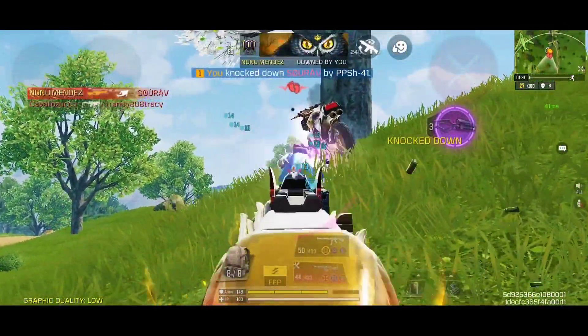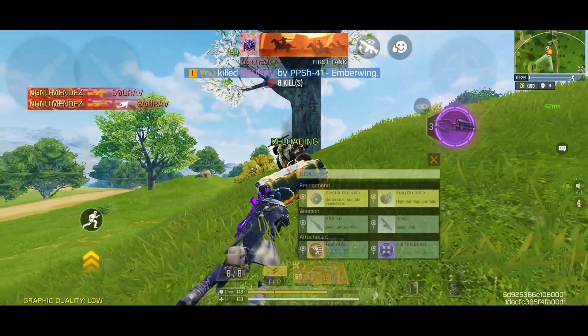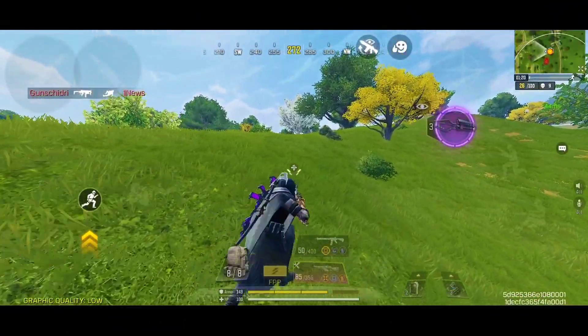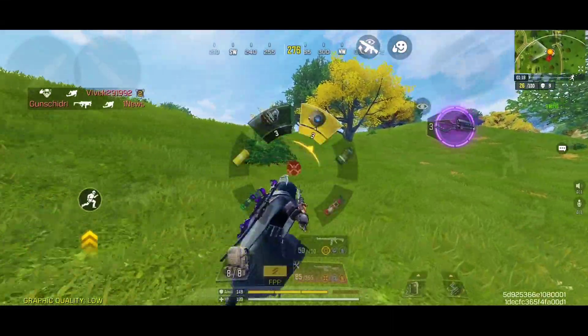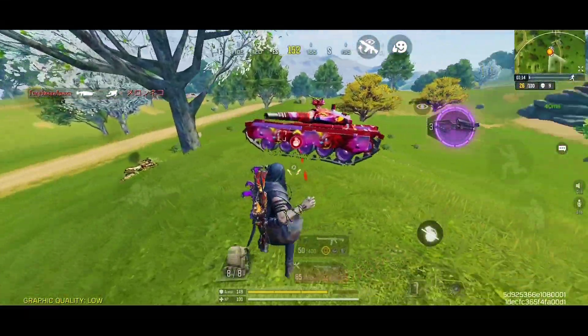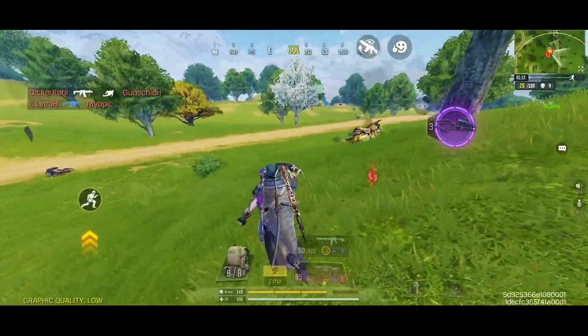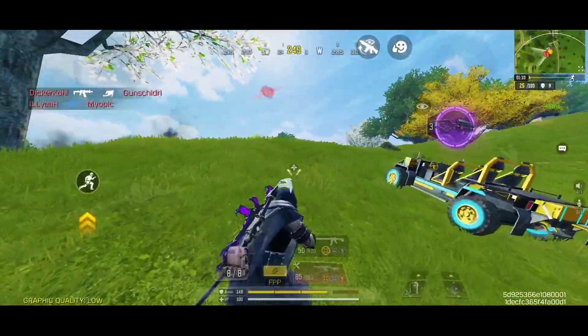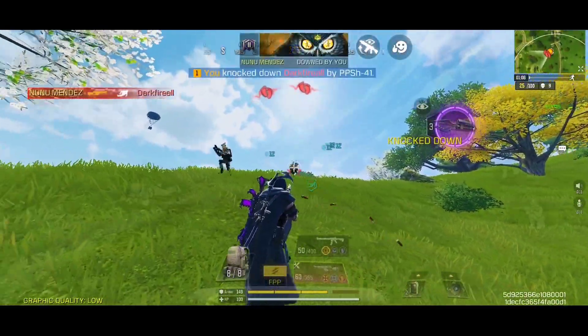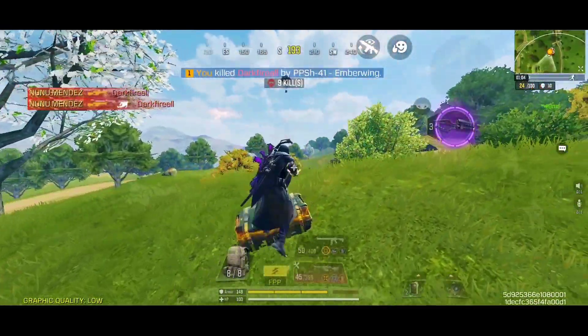However, it is pretty decent with aim down sight. With the custom variant, I have boosted the damage range and the hip fire accuracy to the maximum level. It is a pretty aggressive build which mainly thrives in close to mid range engagements — you can use the hip fire up to a pretty longer distance. For the mods, I am recommending the hip fire boost mods, the long range mods, and the extended magazine mods to get the best results possible.